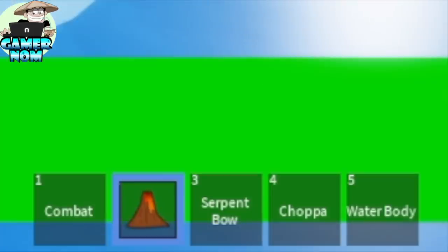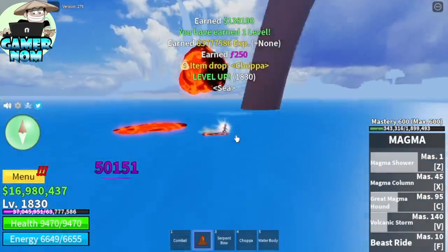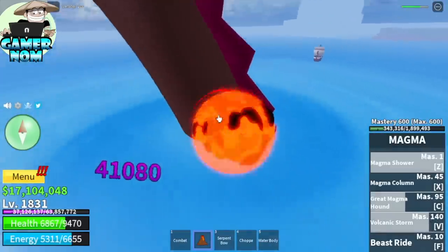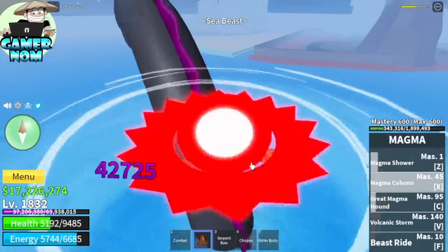For those who might ask, I used Magma Awakened Choppa for faster cooldown of skills, and the Fishman Race so that I am immune to water damage. To be honest, I defeated sea beasts 25 times.